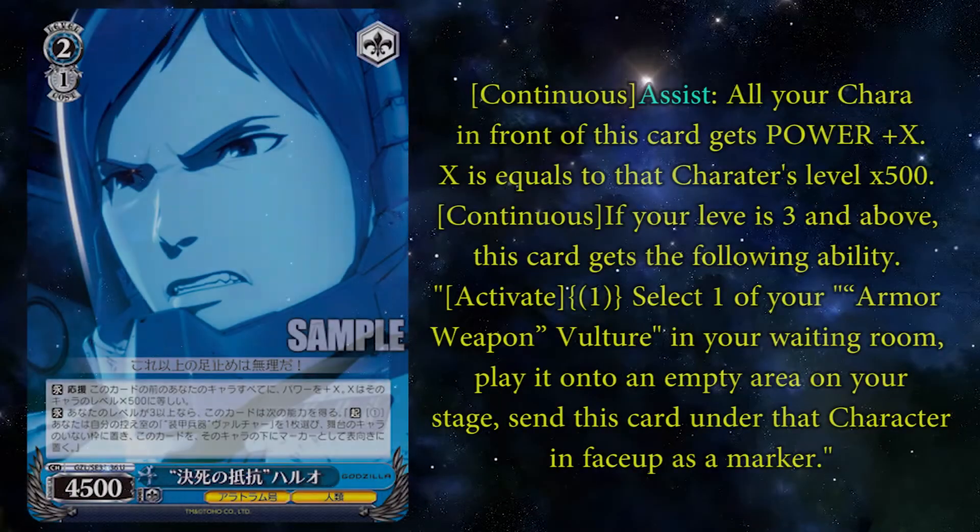Desperate Retaliation Haruo is a 2-1, it's a level assist times 500 forward. And when you are level 3, he gets Pay 1 — choose an Armor Weapon Vulture in your waiting room and play it onto an empty area on your stage, then you can set this card underneath it face up as a marker. You ain't getting that heal, but you are getting those extra effects. And it is Pay 1 for the Vulture, so there is that tradeoff.